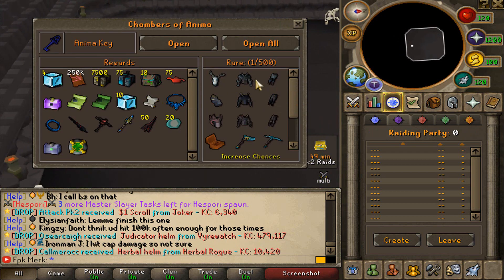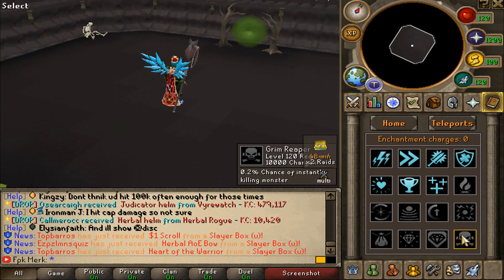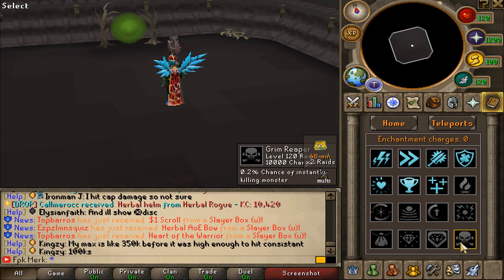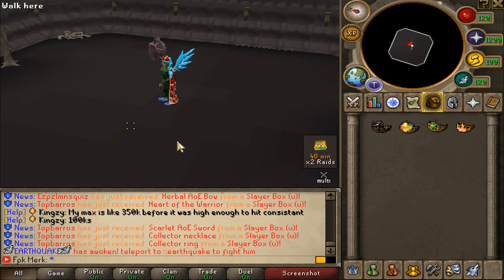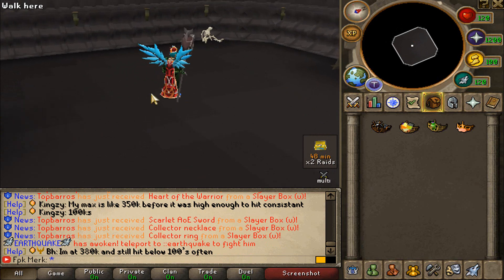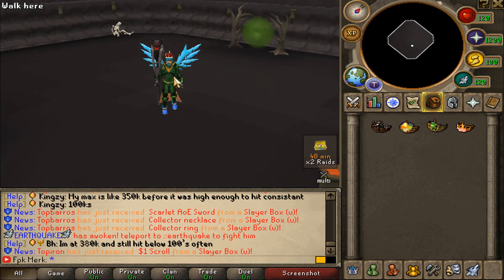Let me quickly show you guys the chest right here — these are all the possible loots that you can get from the Anima keys. Doing the Chambers of Anima with people that have the Grim Reaper enchantment perk unlocked will make it way much better, because in that way you can even stack up more Anima keys — the Grim Reaper has a small chance of instantly killing monsters. I was doing it with a team and got up to 200 Anima keys in one hour, which is pretty damn good, and that was during the double Raids perk.